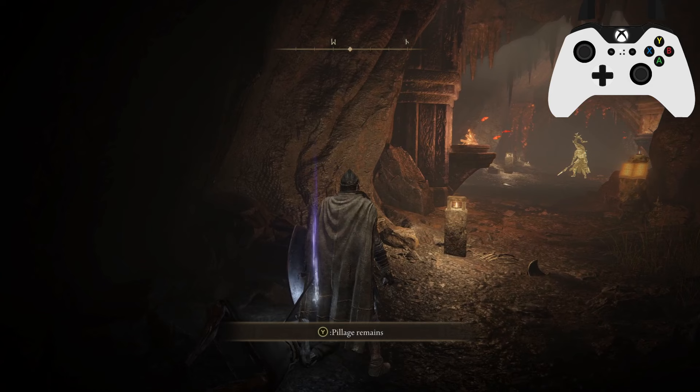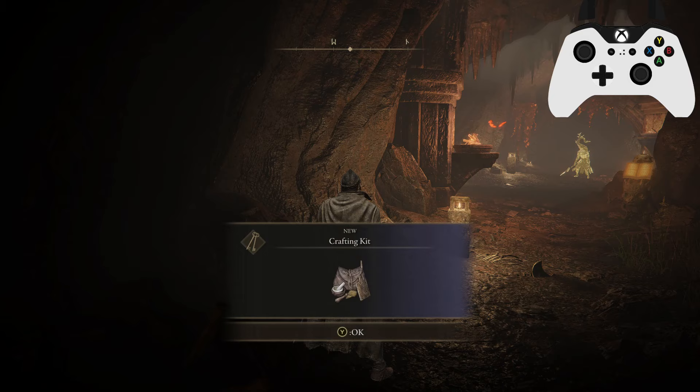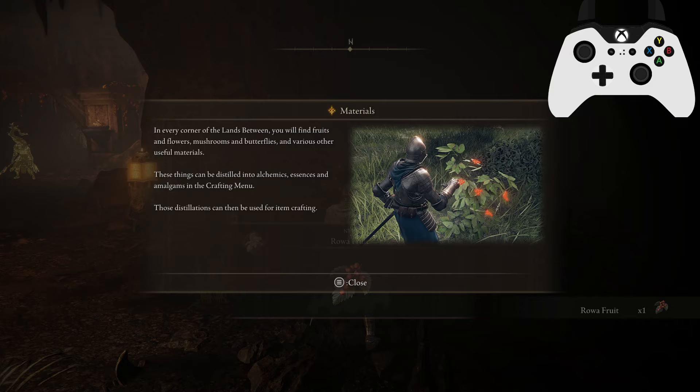Now we're going to pillage these remains and go into item crafting. If you have a crafting kit you can make various items from materials that you find. First turn raw ingredients into intermediate materials, then use those to craft the items. You'll learn to craft more items by finding cookbooks. We've got a crackpot and the crafting kit — it's no longer from Kale, it is obtained here. Make sure you grab these materials along the way. In every corner of the land between you'll find fruits, flowers, mushrooms, butterflies, and various other useful materials.